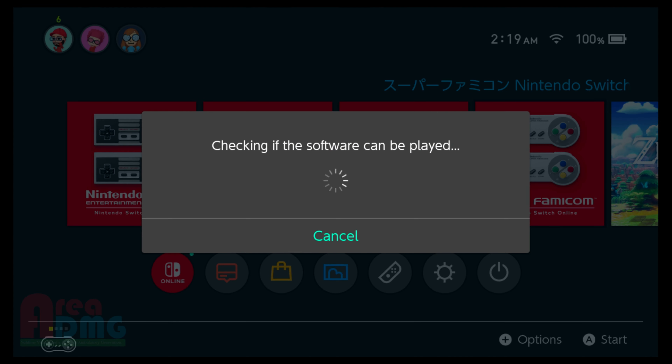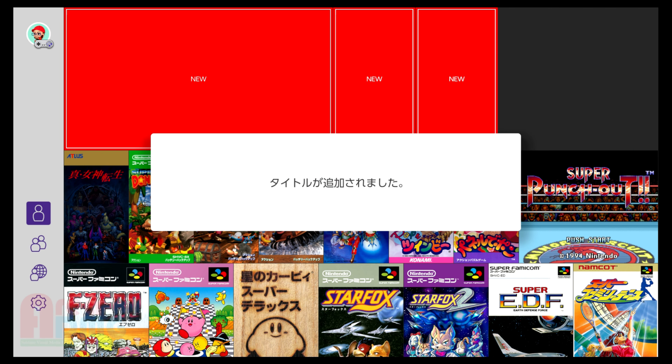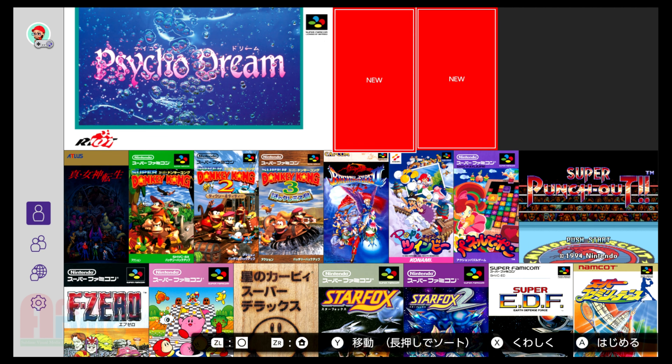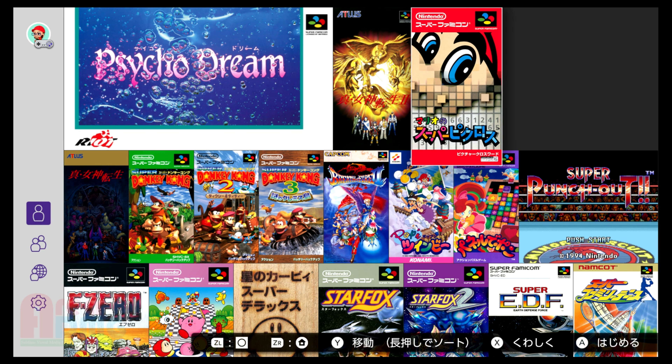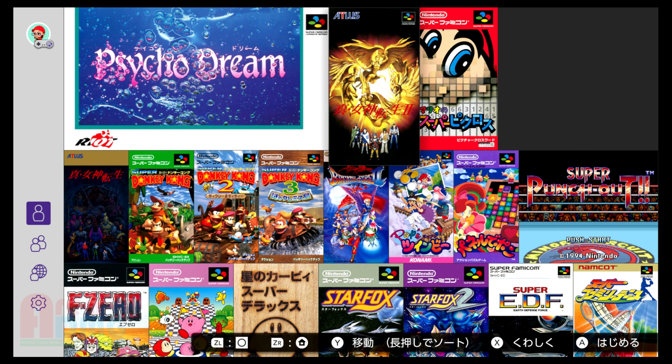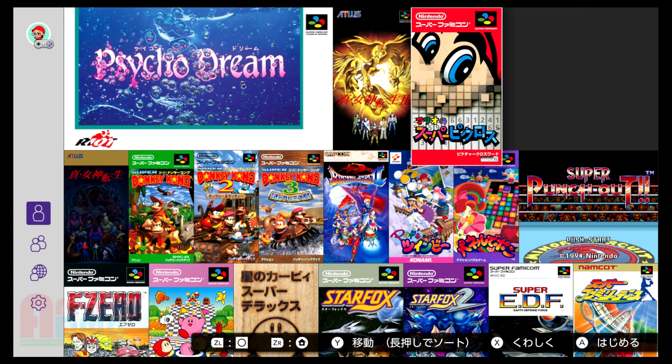Let's see what was added to Super Famicom. This month was kind of a weak one for new additions unless there are some surprises at the Nintendo Direct happening later today. We have Psycho Dream, and I think it's Last Bible 2 or Shin Megami Tensei — or is that Fire Emblem? There's also Mario's Cross.